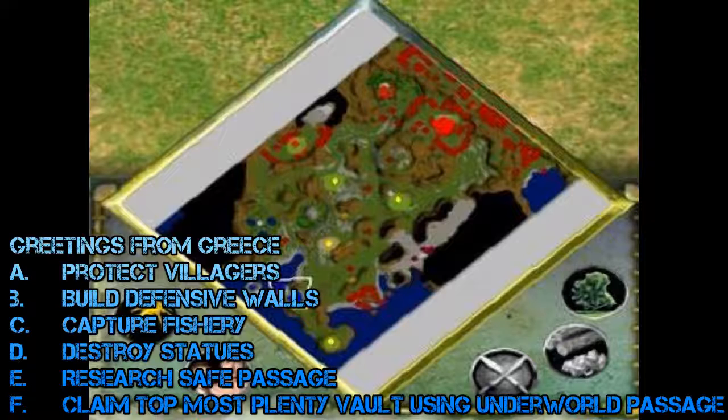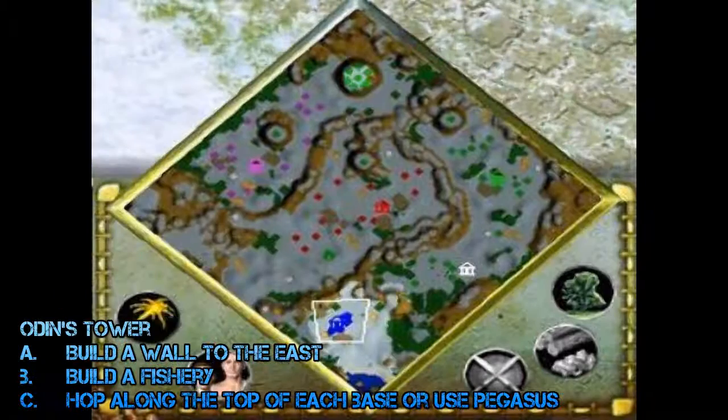There is a topmost plenty vault you can reach using an underworld passage found just to the right of the second or third plenty vault. If you capture it, their army doesn't patrol that one, so if you kill the snakes around it you can keep it for the duration of the game, providing good resources.